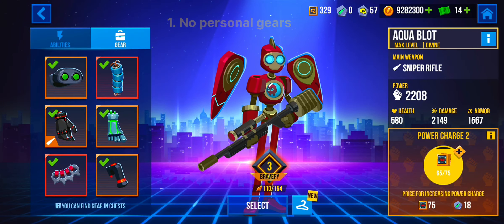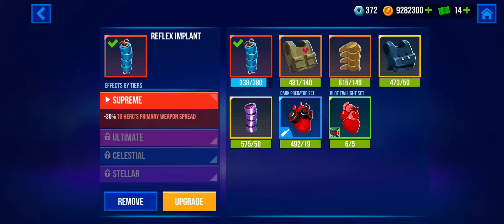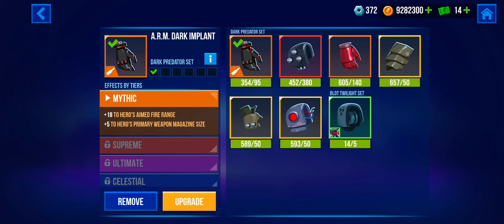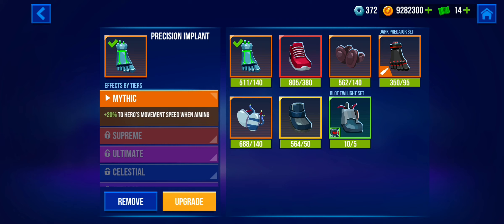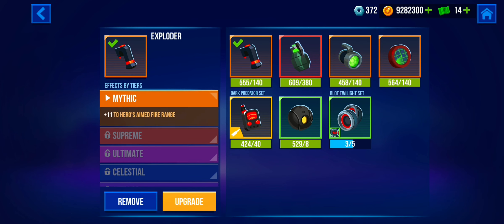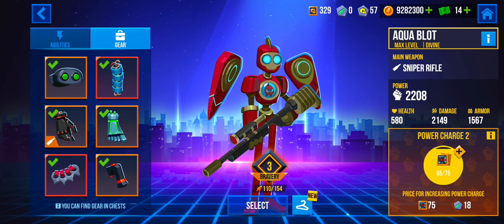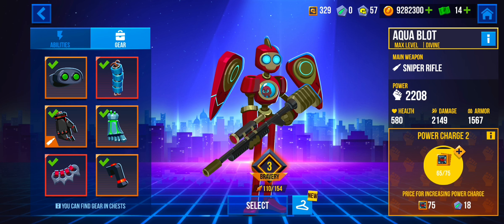The first gear set is a set without personal gears. In this set, we have Special Forces Optics for less aiming time, the Reflex Implant for less primary bond spread, the Arm Implant for more aimed fire range, and the Precision Implant for higher movement speed while aimed — so your gun remains aimed and you can still hit the enemy without necessarily stopping. Then we have the Thug Knuckle for more damage against health and the Exploder for more aimed range. This is a decent set in case you don't have personal gears, and when you get personal gears, simply replace the relevant ones in this set.